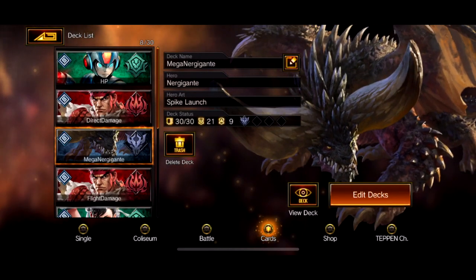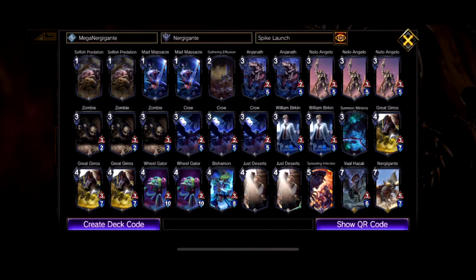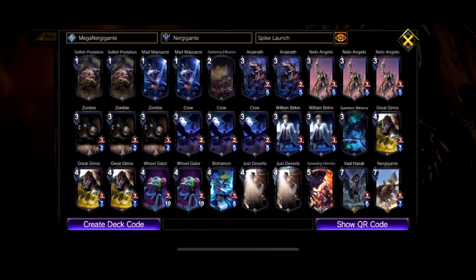So first up, just going to show you a quick overview of the deck. It's based around Nergigante's very overpowered hero art, the Spike Launch. Most of the cards you're sacrificing life points to play them, to increase the power of Spike Launch, and there's a few revenge cards in there as well, so every card you play doesn't cost life.